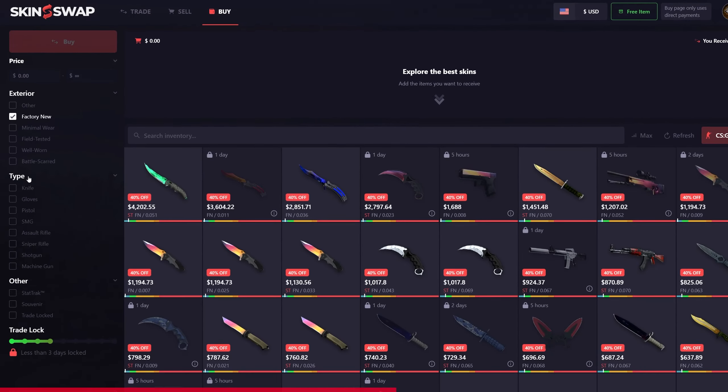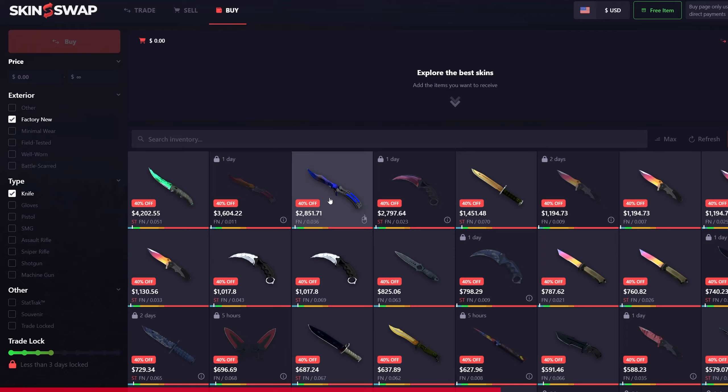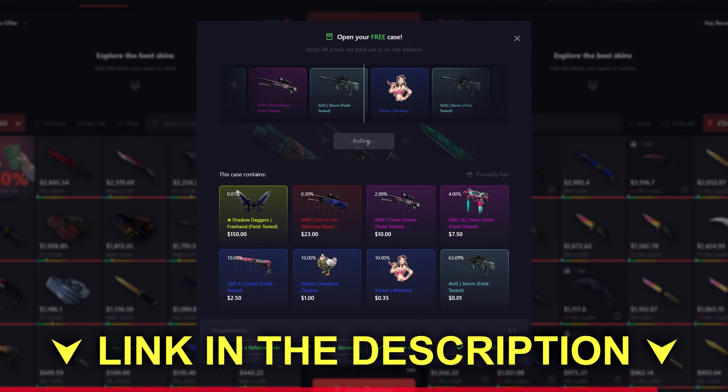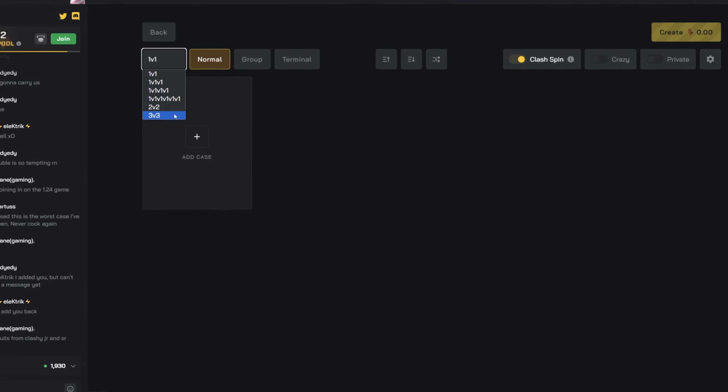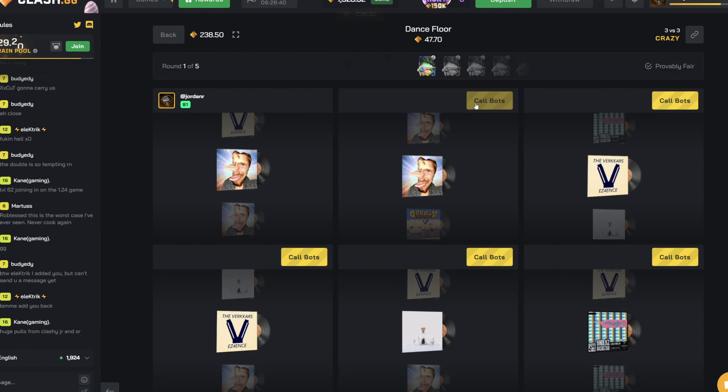Looking to trade, sell, or buy Counter-Strike and Rust skins? Look no further and check out skinswap.com. Their new buy tab makes it easy to find exactly what you're looking for and you can sell your own skins immediately for cash. Use my link in the description today to check out the site and open up your free case.